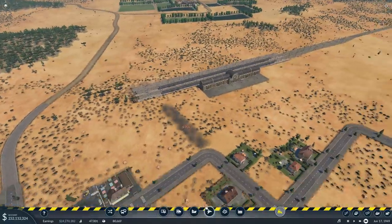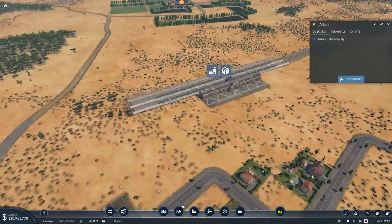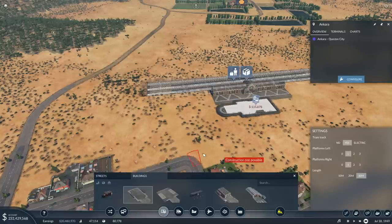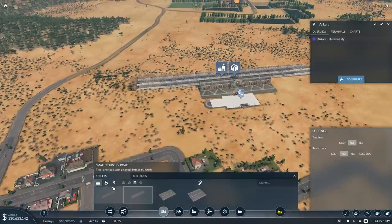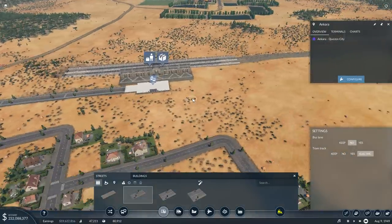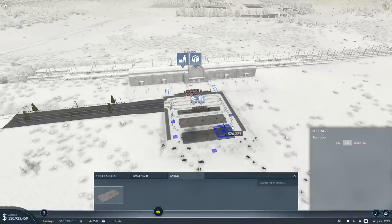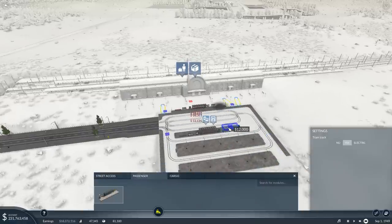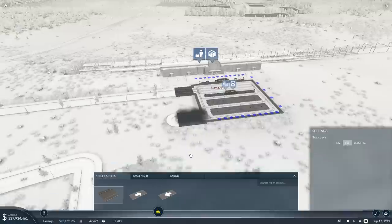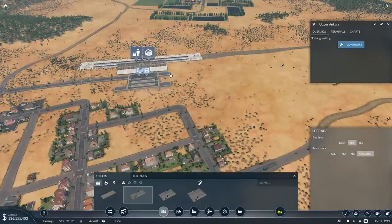Now I still need to set up everything here. This needs a passenger platform — so a bus/tram station. I also want a couple of cargo platforms, and then the passenger platforms here, and then the road connection. There's going to be another bit of a learning experience for me because I usually don't build them out this extensively.